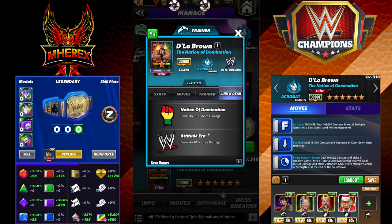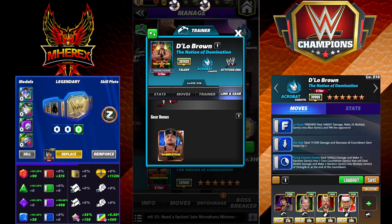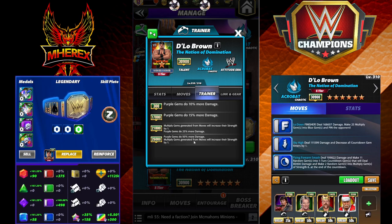He has the Nation of Domination link — gems do 50% more damage. That's pretty nice. Attitude Era gems do 10% more damage, and then the stock Nation of Domination gear. He's a trainer. Purple gems do 50% more damage, and multiply gems generated for moves increase their strength by one — so it's like a 1.5x multiplier for purple gems.